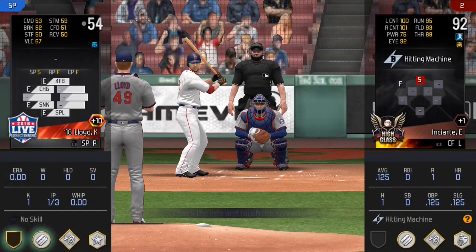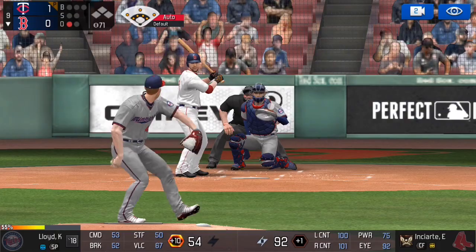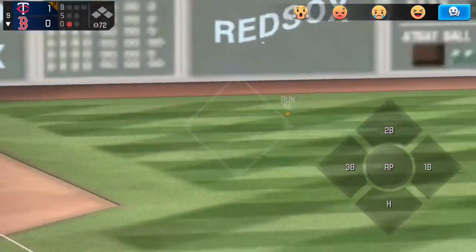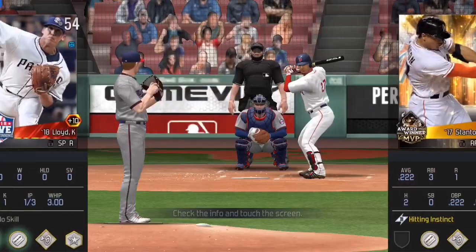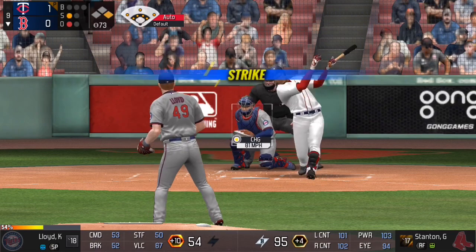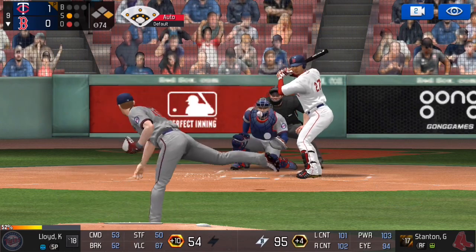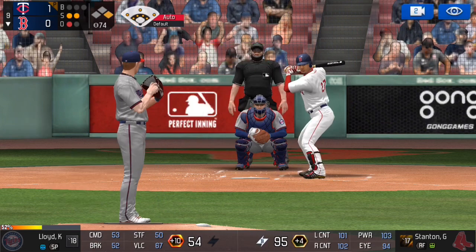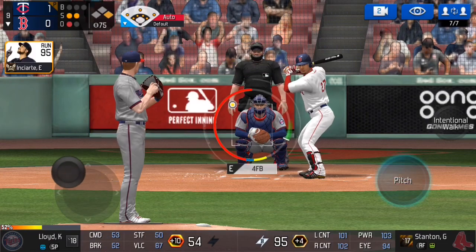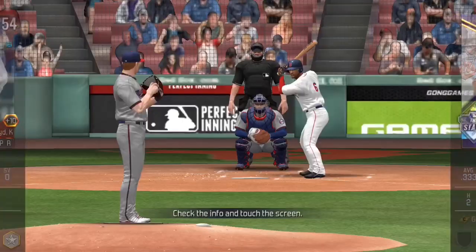Kyle Lloyd gets a strikeout to start out the video. Now facing Ender Inciarte - going to start off with a four-seam fastball, and that is hit to left for a single. In theory it could be an inside-the-park home run, but that's just going to be a single. John Carlos Stanton up to bat - going to the changeup because the four-seamer just got hammered. Changeup swung through for strike one, changeup again on 0-1, ahead 0-2. On 0-2 gonna try a pickoff just in case, then the four-seam fastball taken for strike three - strikeout number two.